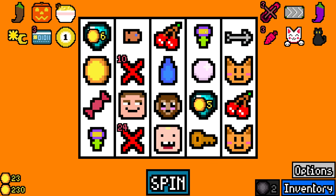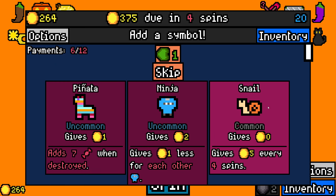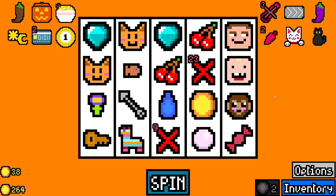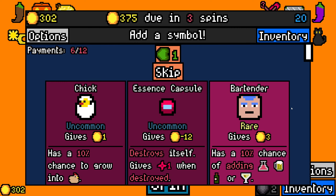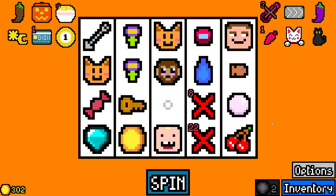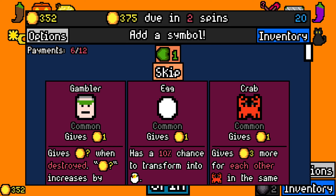Yeah, I need to find more flowers and a sun. I don't know if there's anything else that synergizes really well. I feel like there has to be, but yeah. Bartender, yeah, we could have gone for a drink game. I'm definitely going to be able to pay that off, I assume. So I'm going to take the essence capsule. I'm going to feel very bad if I can't. Nah, we should be good.